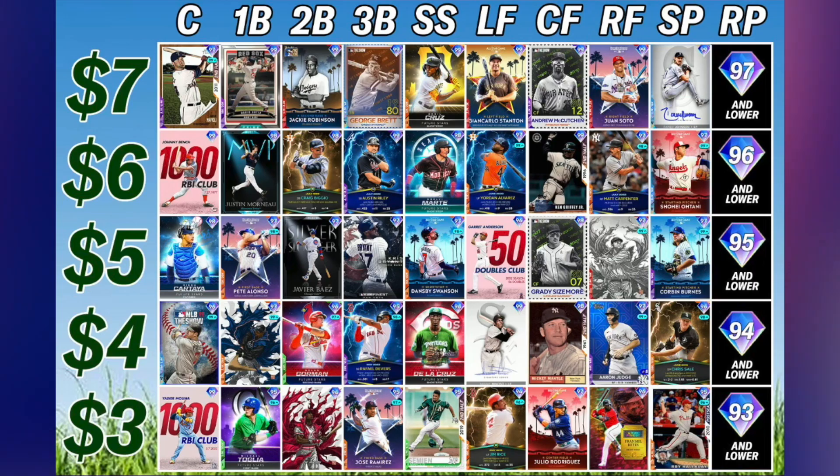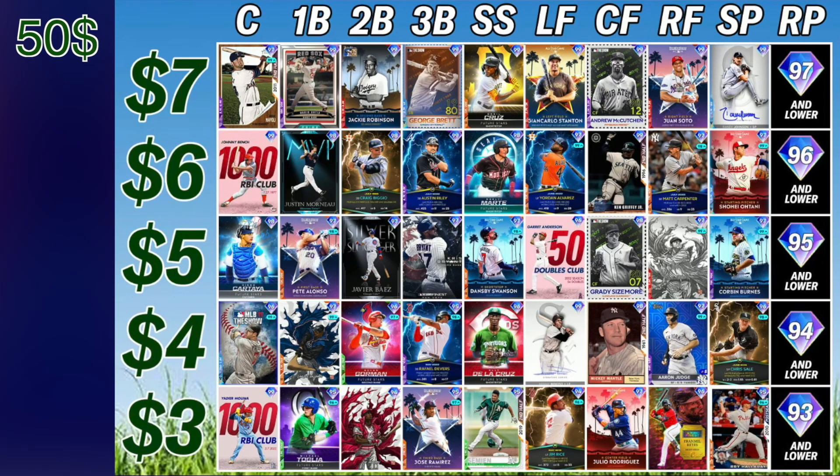There are five different tiers, each tier costing between three and seven dollars, and you have 50 bucks to complete your entire team. At catcher: Yadi Molina, Joe Mauer, Diego Cartaya, Johnny Bench, Mike Napoli — at four bucks we took Joe Mauer. First base: Michael Taglia, Carlos Delgado, Pete Alonso, Justin Morneau, David Price — at four dollars we took Carlos Delgado. At second base we took the four dollar option in Nolan Gorman.